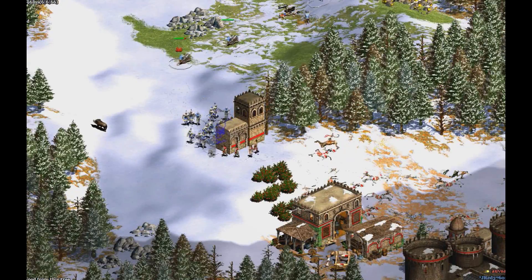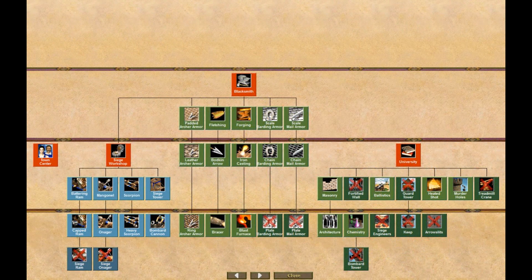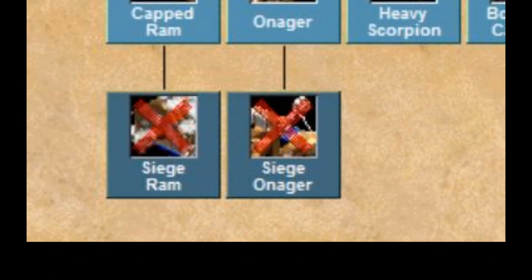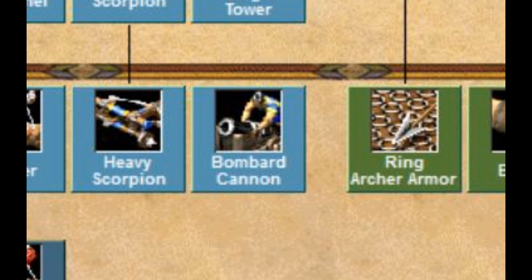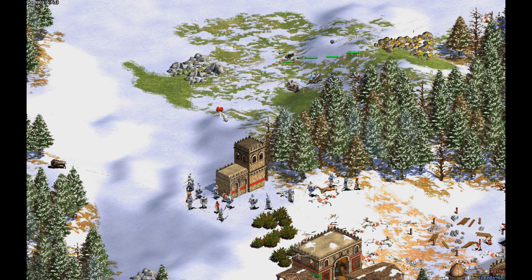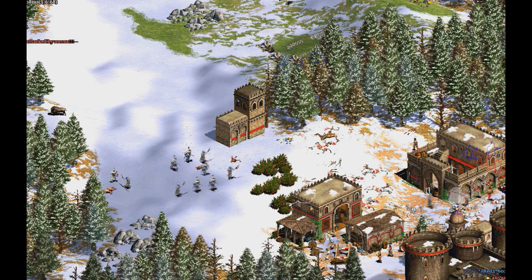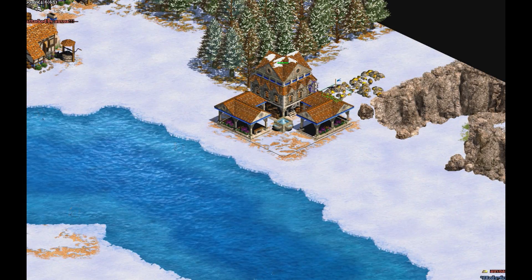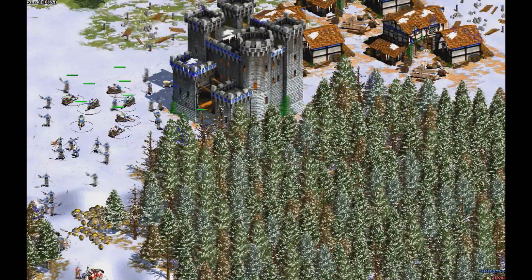My overview of the siege workshop is probably going to be controversial. The siege workshop is actually one of the better parts of the Goth tech tree, in my opinion. You'll notice there's no Siege Engineers, no Siege Onager, and no Siege Ram — so why would it still be good? They have the incredibly powerful bombard cannons, which are really good against enemies trying to do infrastructure against you. They'll take down enemy siege units and bombard towers effectively. The bombard cannon is also easier to move than a trebuchet, which goes better with the Goths' faster pace of attack.